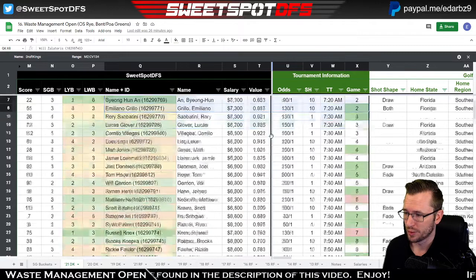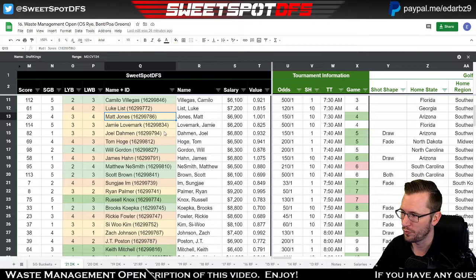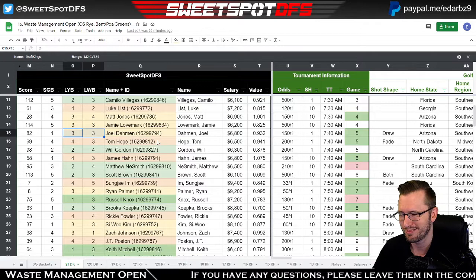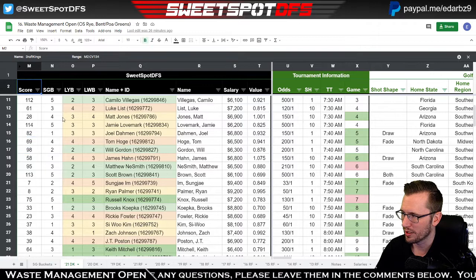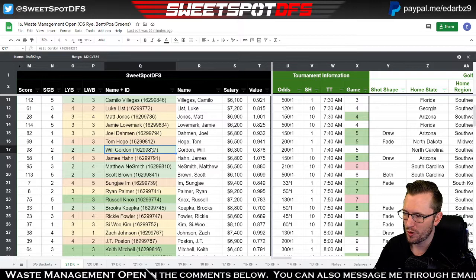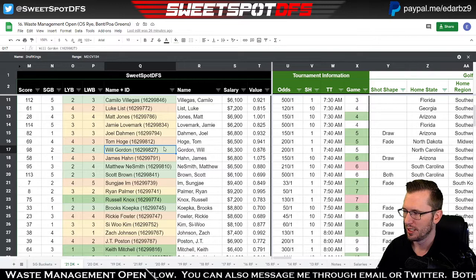Scrolling down, the second group where we see two or more highlighted is Joel Damon and Tom Hoagie. I don't mind that group, but the buckets are a little shady. Joel Damon has a good strokes gained bucket, but last week wasn't great. The sweet spot score is also not that good — I'll explain what that is right after tee time pairings. I'm probably going to pass on this group, although I don't think it's terrible.